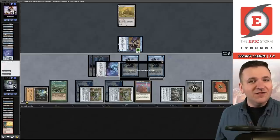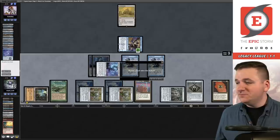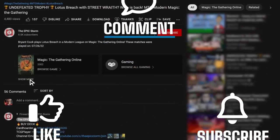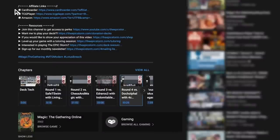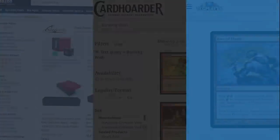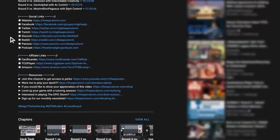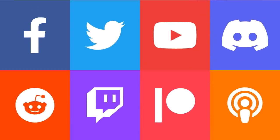If you're still watching, make sure to give this video a like, comment, and subscribe. While you're near the description, here's a reminder to use our affiliate links if you're going to make a purchase from Amazon, Card Hoarder, or TCGPlayer — just above those links you'll find our social channels. Make sure to join those to connect with us.